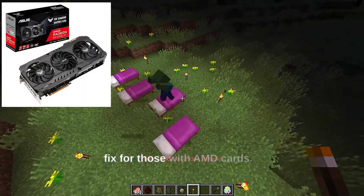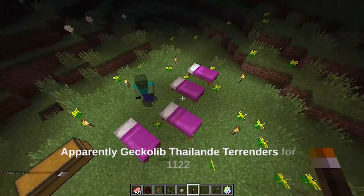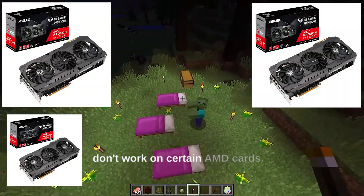There is also a cobalt egg fix for those with AMD cards. Apparently, GeckoLib entity renders for 1.12.2 don't work on certain AMD cards.